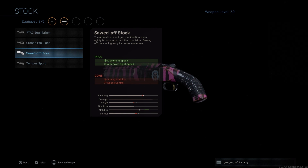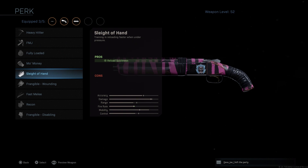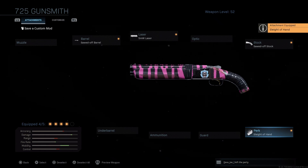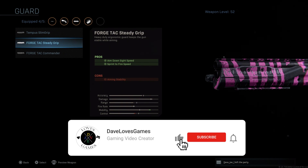We'll use the sawed-off stock so we can run around like an absolute maniac. For our perk, we're going to roll with sleight of hand. Two shots goes really fast, and we need to mitigate whatever downtime possible so you can keep rushing. And lastly, I recommend using the Forge Tac steady grip. It looks awesome, and it also increases your ADS and sprint to fire speed without hurting your movement speed.